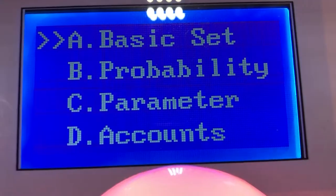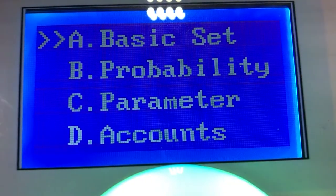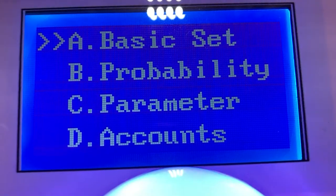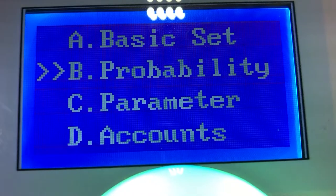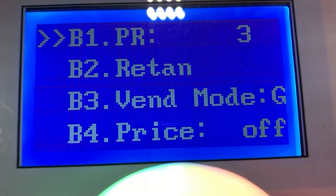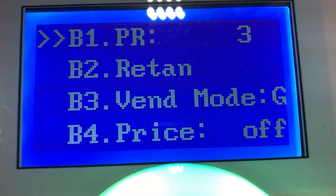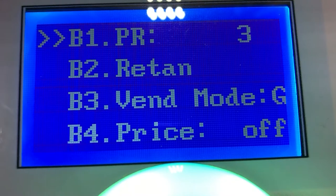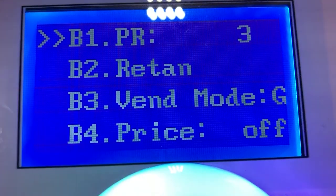Right now it's on basic settings. You move the joystick down and it will go down to the next setting, then press to enter that certain one. The PR — I have it set on three. That means on every third play the claw will go into strong mode. There's a strong mode, a weak mode, and an LG or LVA mode.